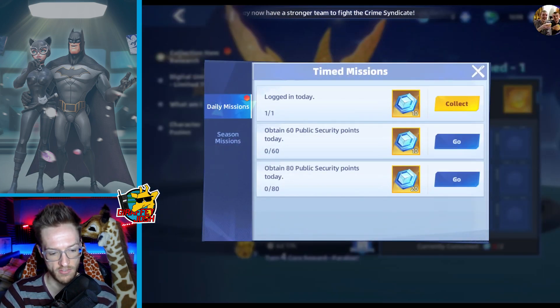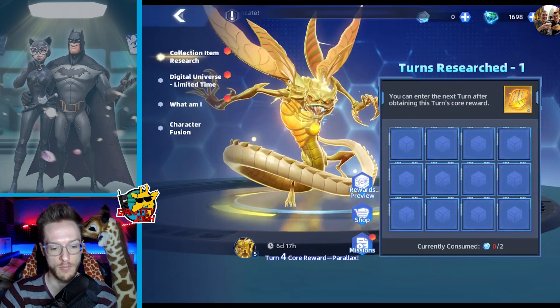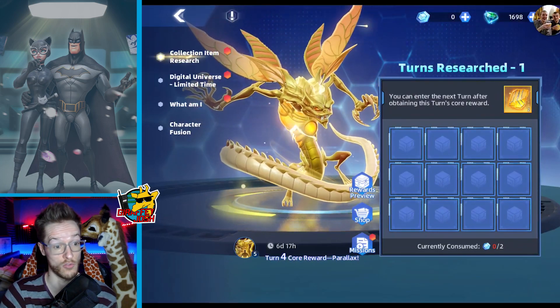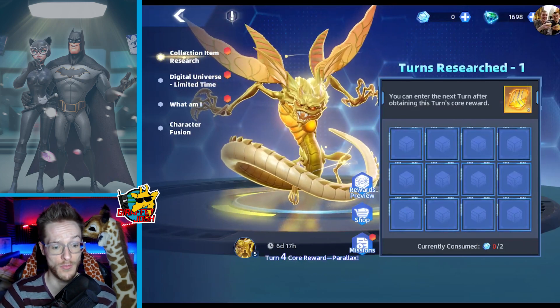You do your missions, you get 60 and 80, and you tap the prize wall and get as much as you can. Now if you remember last time they did a cool prize wall, you could get Lex Luthor's big mech suit.